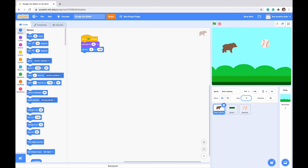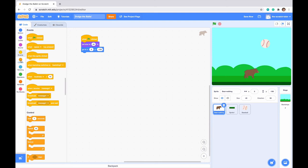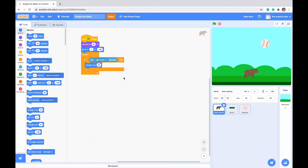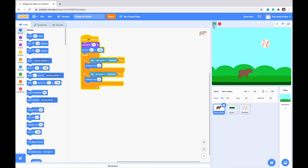Next, let's make the arrow keys move our bear. Go to control and drag in a forever loop. Drag in an if-then statement, go to sensing, and drag in a key blank pressed block. Set it to right arrow — then go to motion and change x by 5. Duplicate this if-then statement, drag it below the original, change it to left arrow and change x by negative 5. Now we can move our character back and forth.